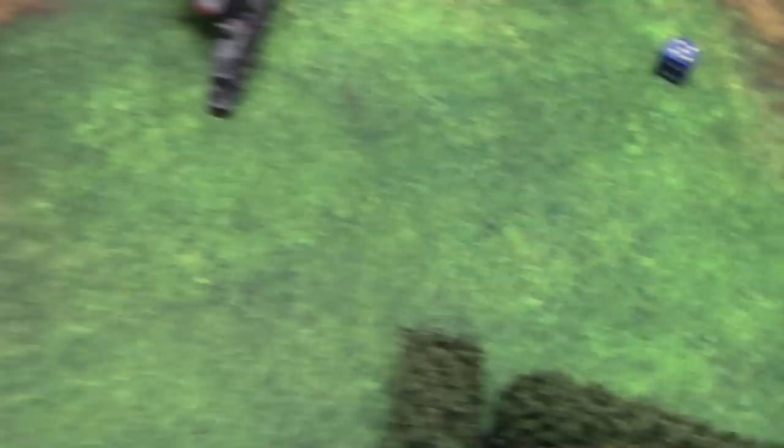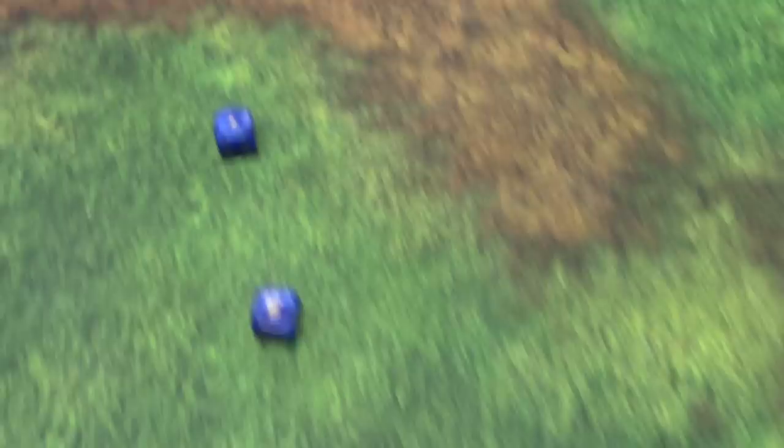Rolling damage — it doesn't blow up, unfortunately. So it's just firing snapshots. I'll fire two Combi-Melters first at this squad — hitting on 3s — just one hit, wounding on 2s — one wound. 5-up invulnerable save — nope. Then the Combi-Bolters — four shots, twin-linked, plus one ballistic skill for Imperial Fists — hitting on 2s. Roll two ones anyway of course. Five to wound — just one wound.